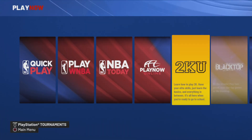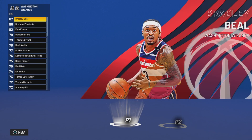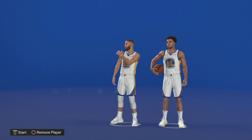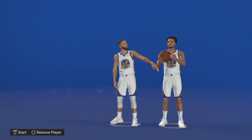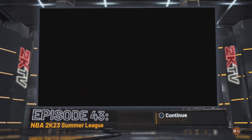Next, go to Play Now — not My Career, excuse me — Play Now, and then go over to the Blacktop. Once you're there, click on 1v1. You can choose whatever you want; I'm going to choose Ringers because I think that gives you the ball first. Then go all the way down to five for the game condition, so you need to score five points and you're good to go. I recommend using Stephen Curry.